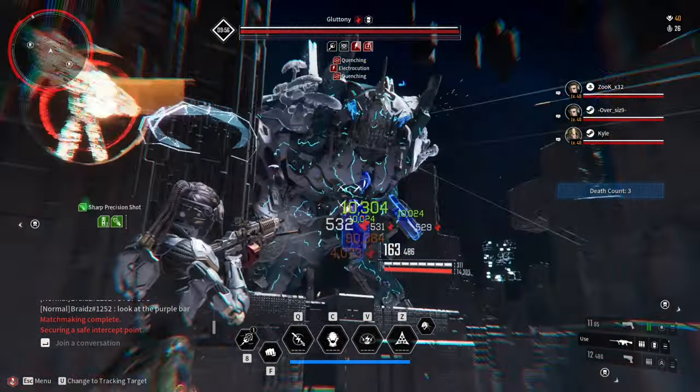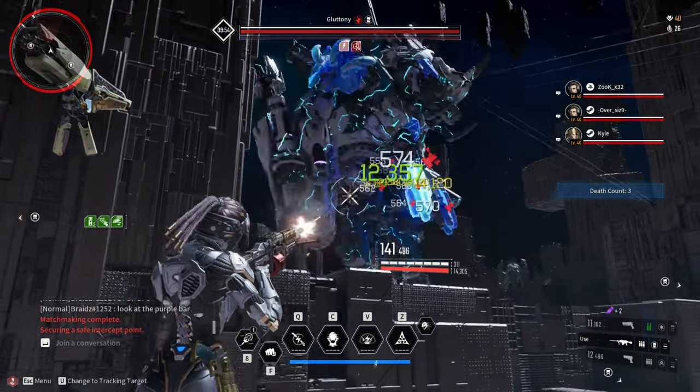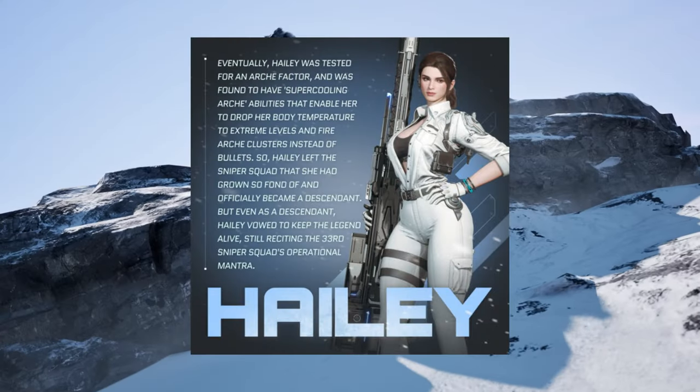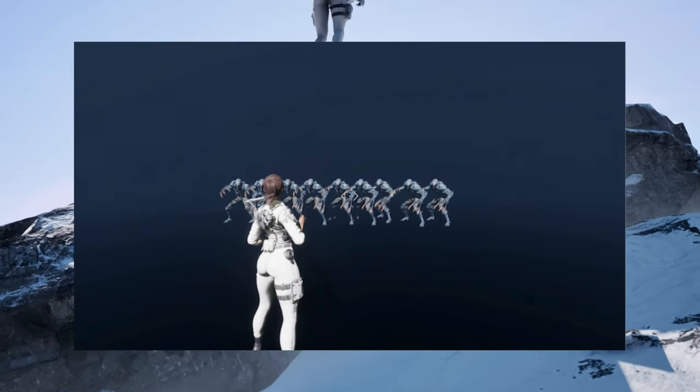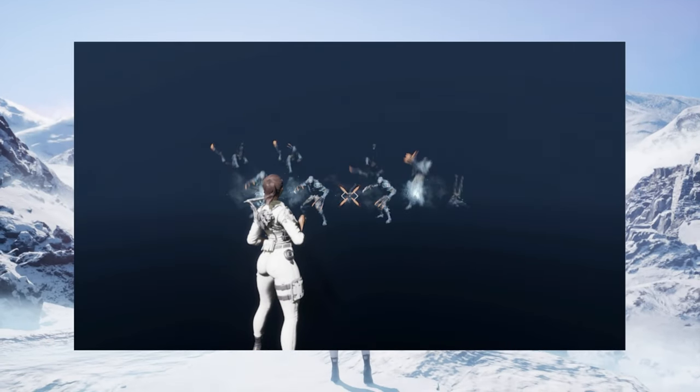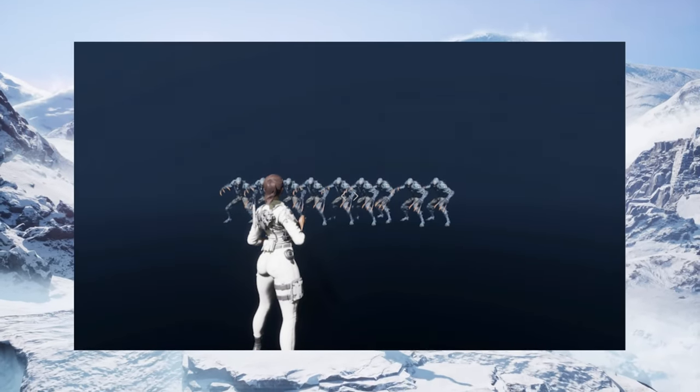Season 1 update is coming and we have a preview of what is to come. We are getting a new descendant, Hayley Scott, and this is her first ability: Cryo Round. It instantly fires a Cryo Round that automatically tracks the enemy, deals damage, and inflicts Cryo which deals additional damage along with Hayley's firearm damage.